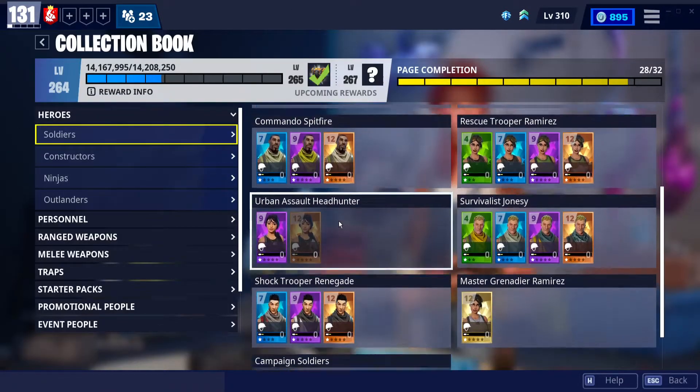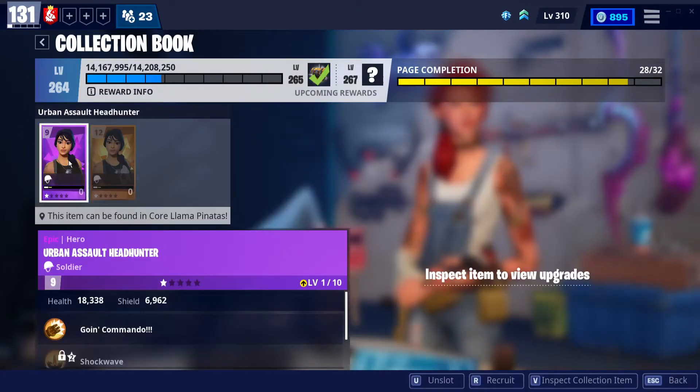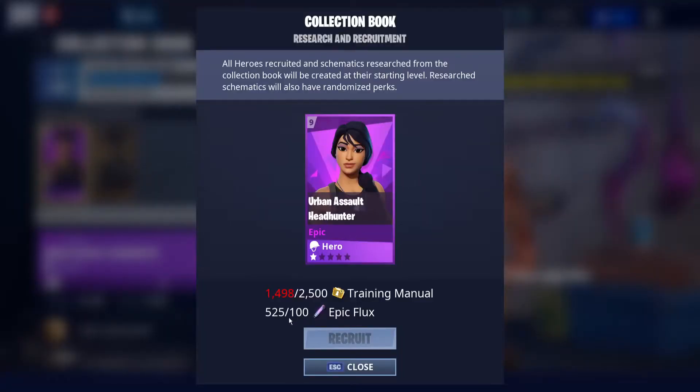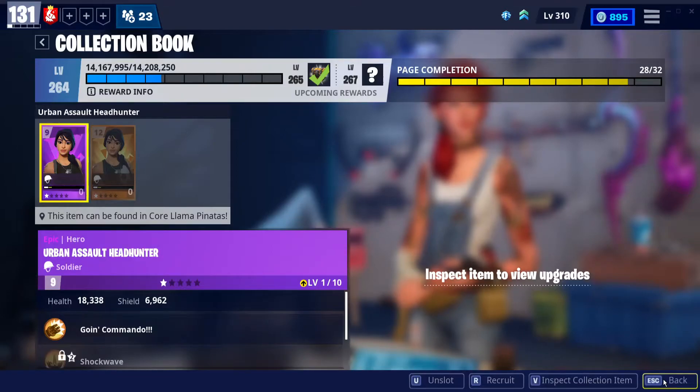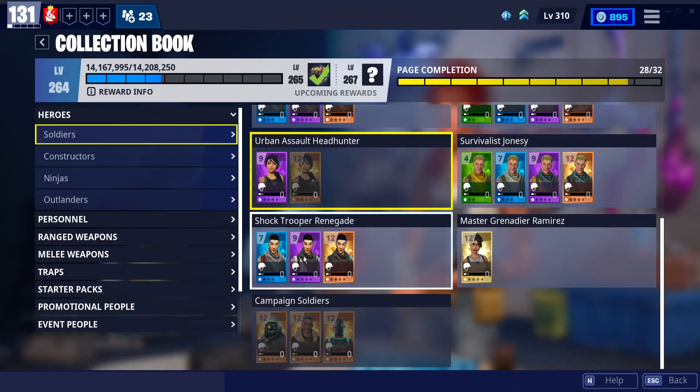Back into the collection book — you have these epic heroes. Let's say you want to recruit them. Not unslot, because if it's not slotted you're not going to get this option. So it's recruit, and look at that — it costs Epic Flux. Although I'm down on training manuals since I like to evolve my heroes, I think it uses that too. Don't quote me on that.